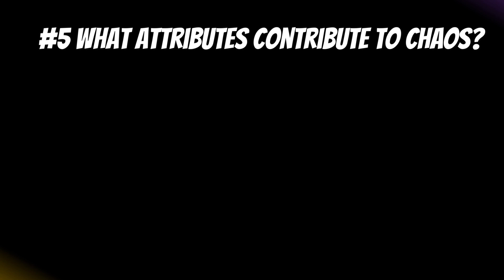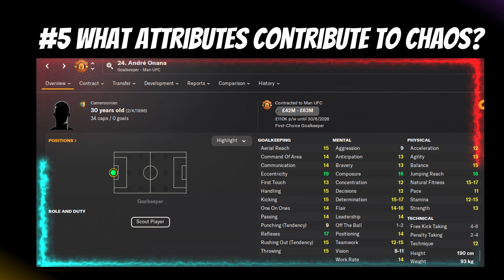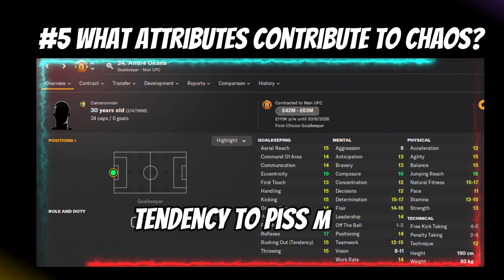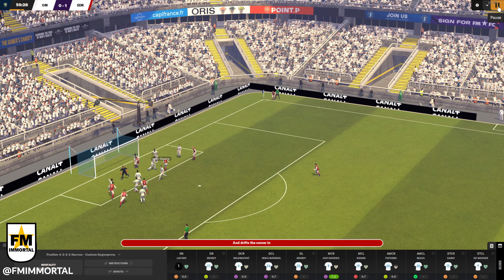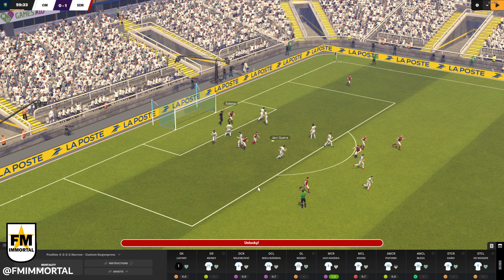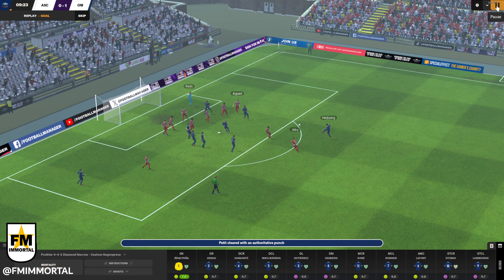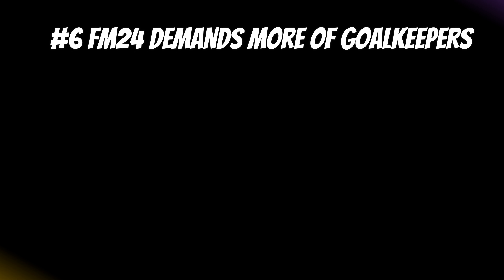Tip number five: look not only at what attributes make a good keeper good, but also which ones lead to calamities. I'm talking tendency to rush out and tendency to punch — what I call the 'tendency to piss me off' attribute. It's not always bad; if you don't have a defender who can clear an aerial threat it can be a lifesaver. But in my experience those punches always lead to sustained pressure and ultimately conceding. I'd much rather the keeper stayed put or actually caught the ball.